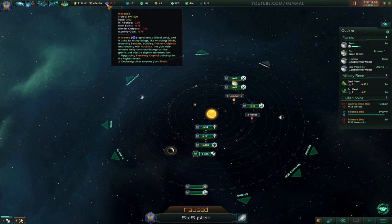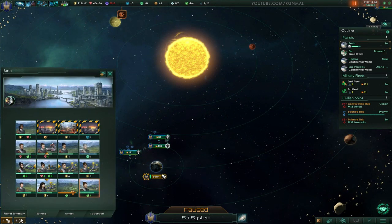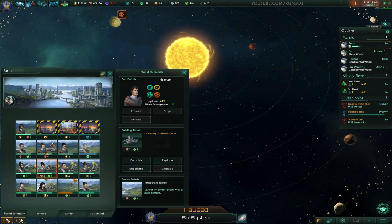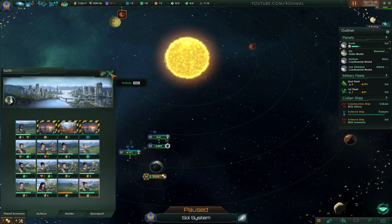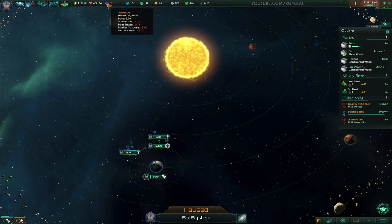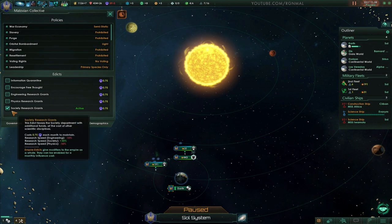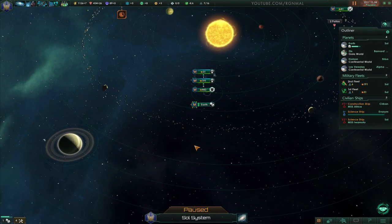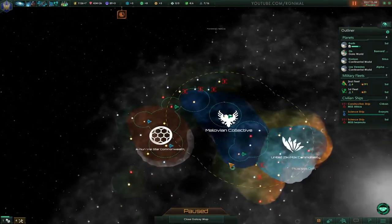So if I get rid of the edict... Declaring other empires as rivals or upgrading our planetary capitals. I don't think we have an upgrade past what we've got. Yeah, there's no upgrade for us yet. Planetary administration is what we've got. So what do I do here? I could cancel that edict. Yeah, let's get rid of that. So now I'm just flat. This is how I learn stuff — trying things out.